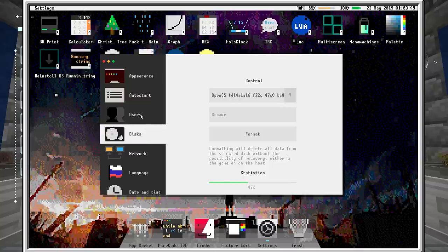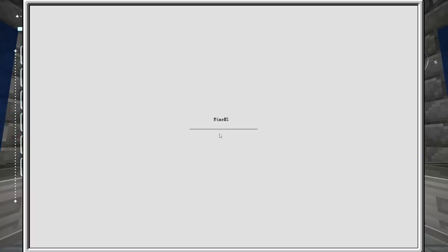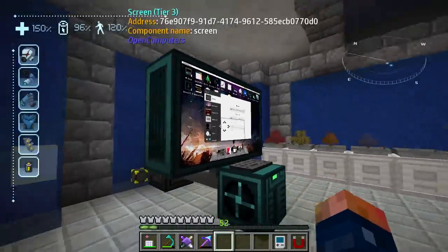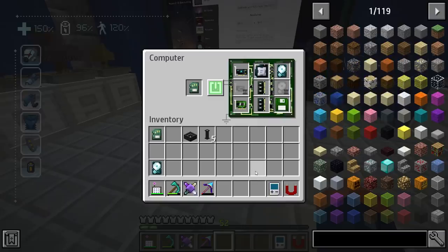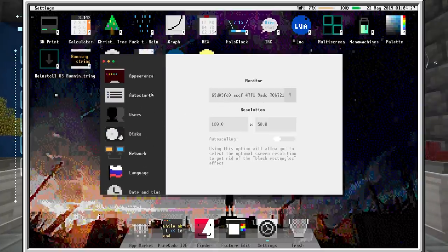To get it working I put it in Lua 5.2 — I believe you can also put this in Lua 5.3. Go to Disk, Users, System — there it is, I'm in Lua 5.2. Changing to Lua 5.3 is going to reboot. You can actually change that without being in here too — if you shift right-click while holding it, it'll change the Lua version.